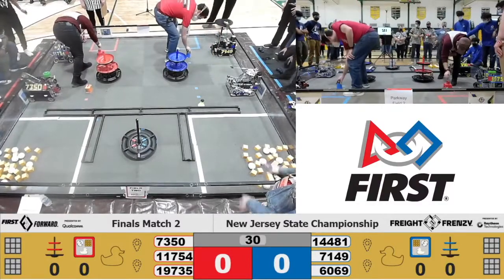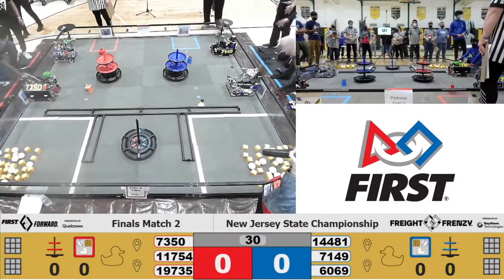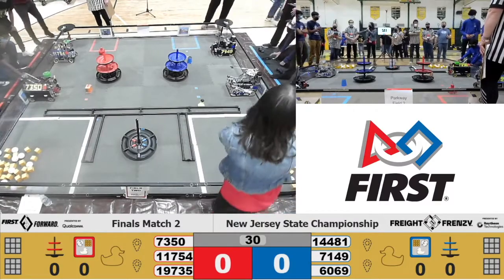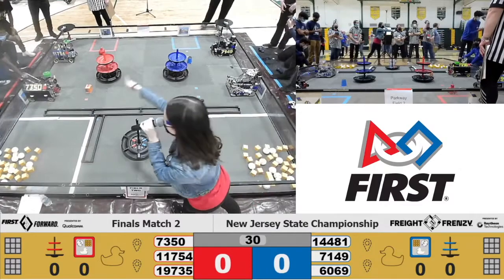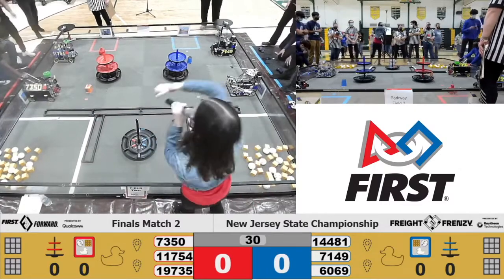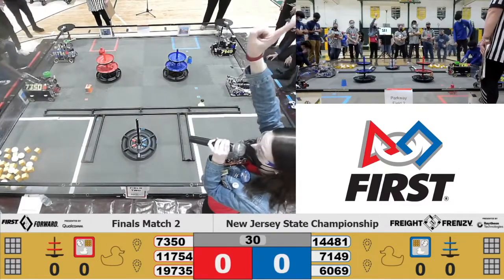Over on the Turnpike Division, we start with our Alliance Captain, Team 7350, and their Alliance partner for this match, Team 11754, it's Energy Smart FTC. And let's get this match underway. Blue Alliance, are you ready? Red Alliance, are you ready? Then we'll begin in 3, 2, 1, go.